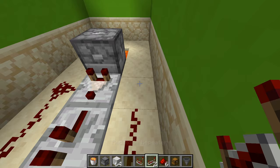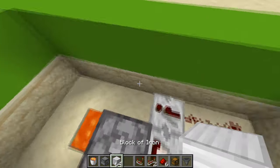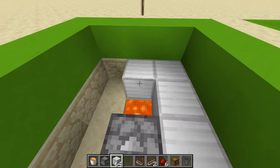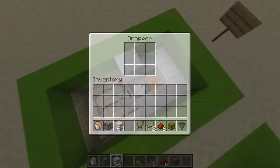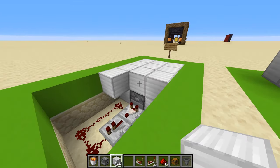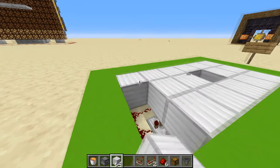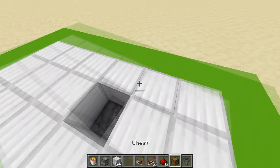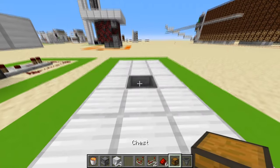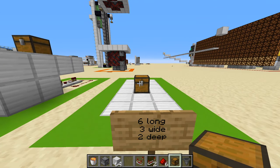Take a redstone repeater and place it right there. Now we just want to take our blocks and fill in this entire area right here, everything but on top of the dropper. Then we want to just take our hopper, place it right there, with the chest on top, and that's it.